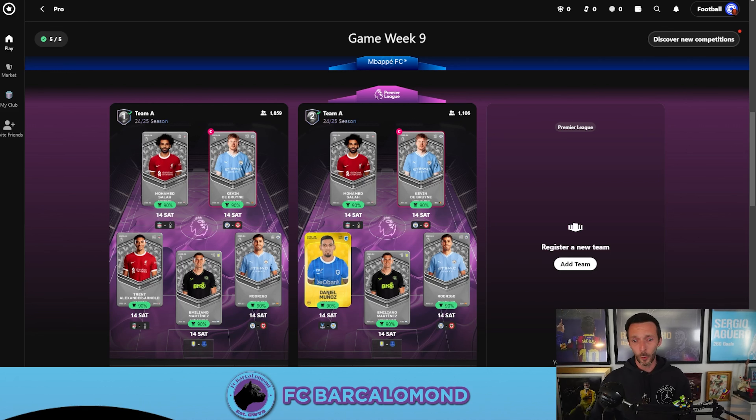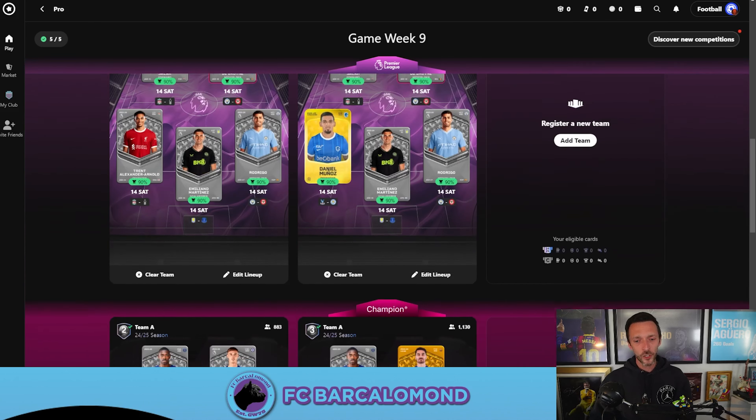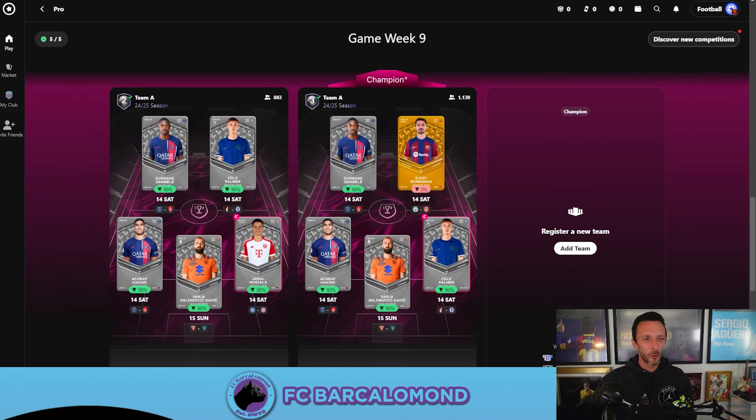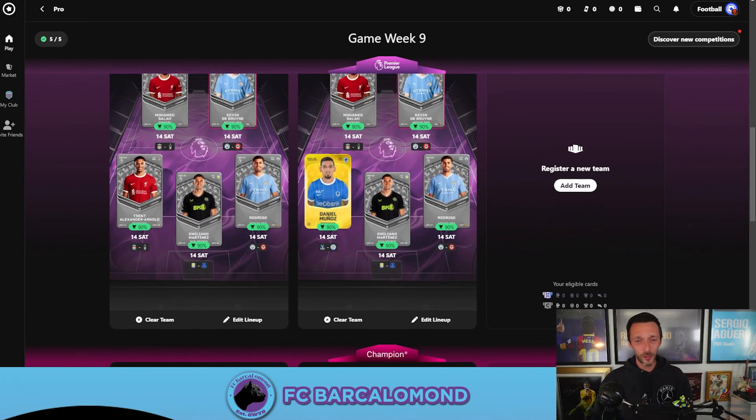That feels like a really good team and between both entries we could be pulling boxes again this week. When we look at Champion Europe, we're still waiting on the Gundogan winner claiming their prize, so I've put him in this team anyway — there's a really high chance he's coming off the bench. But you can see that consistent Mbappe-level team kind of bleeding throughout here in Champion Europe, so between five entries I would love to pull five boxes.